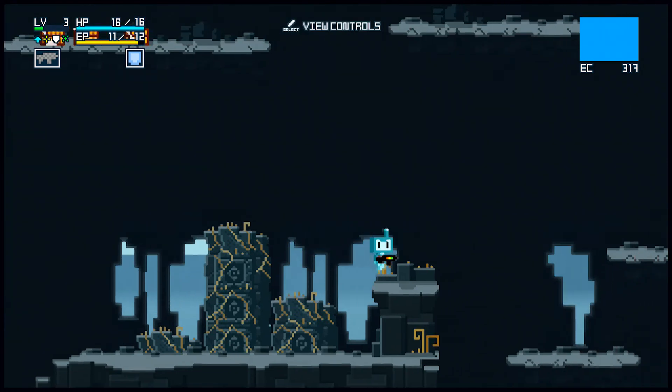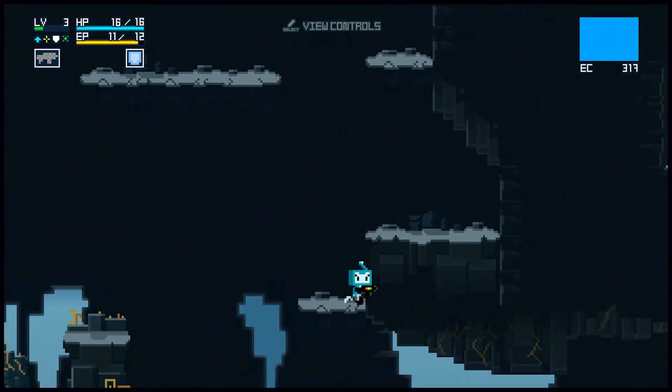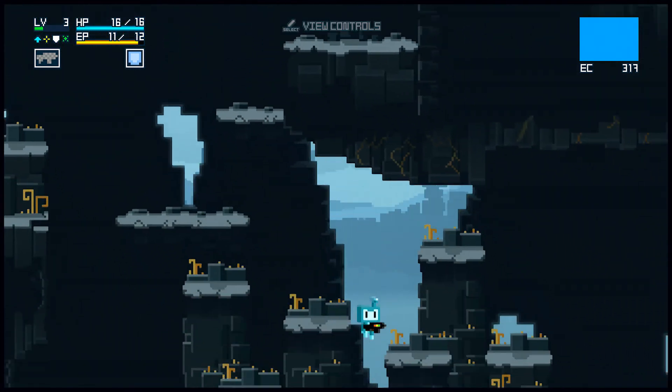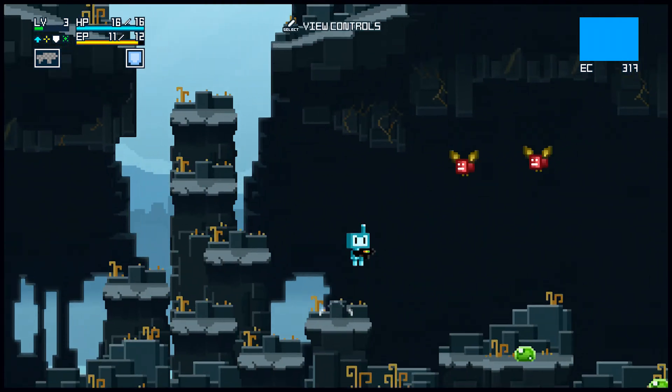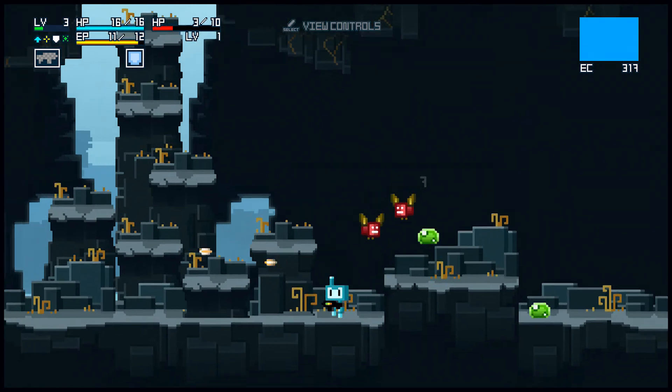We're going to go this way now. I can't get to those chests up there — I'm assuming later on you'll get like a double jump, or maybe like a Cave Story jet pack, even though Cave Story technically used the machine gun to fly around.